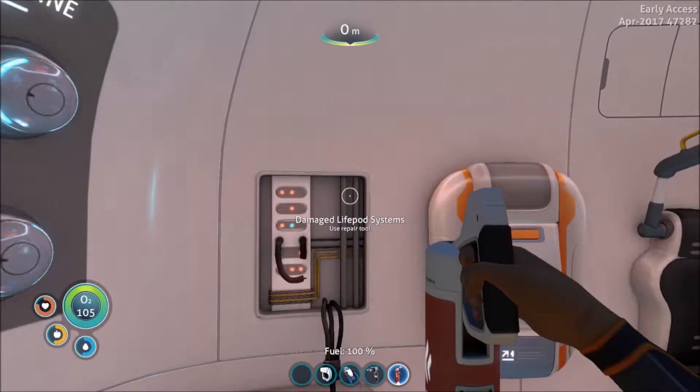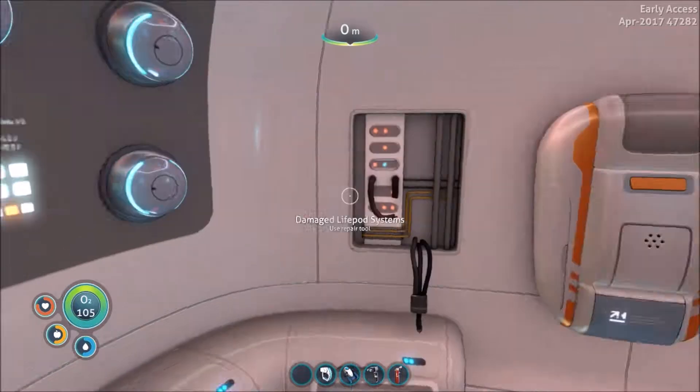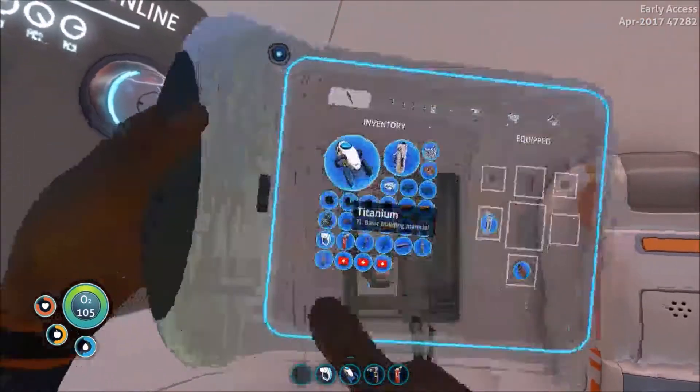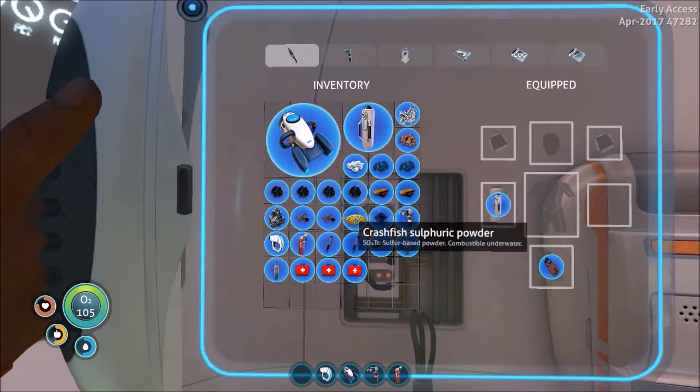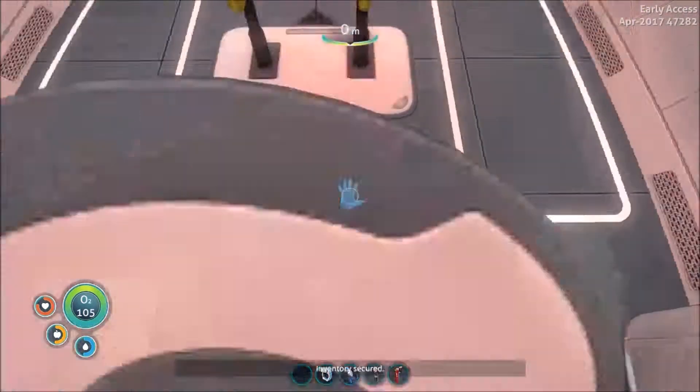Hey guys, what's going on? Stormrider36 here, and today I'm back with another Subnautica Let's Play episode. We're missing our knife — don't know what happened to it. I got Crash Powder while we were in between, by the way. I gathered like three things while we were in between, just so that we could not die some of the time. Pretty good decision for me.